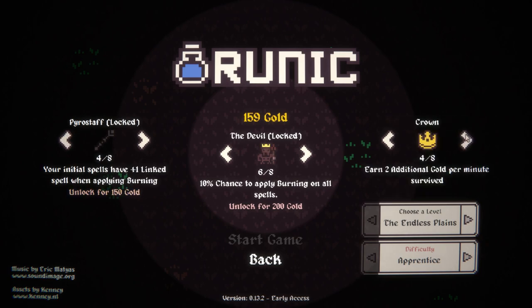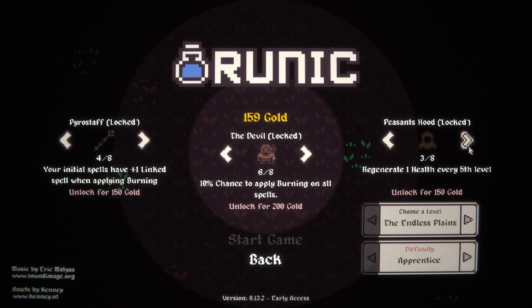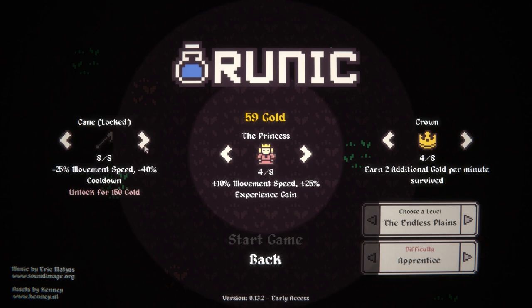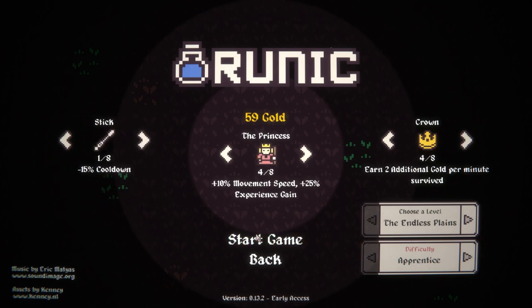Hat-wise, I do have the crown — we did pick that one up. The question is, do we want to do... initial spells have linked spell on kills, which also is good. I like all of these — they're great. Movement speed, max health, damage. I think I'm gonna grab the princess, and we're just gonna have to wait on staves, because the reduce cooldown should be fine.